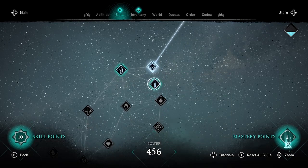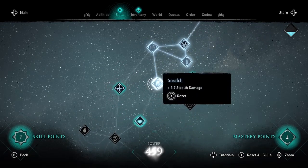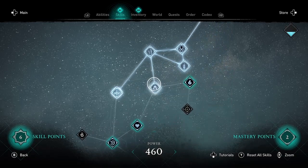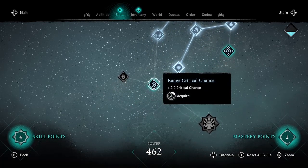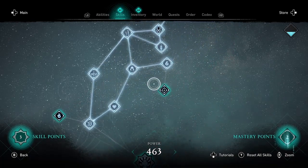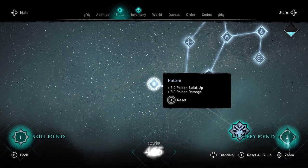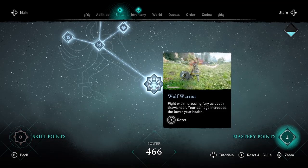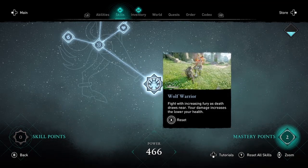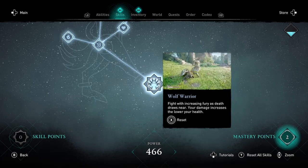There is another skill in Wolf, but I need to fill out the other nodes in order to get to it. After I've used all my skill points, I can use my Mastery points for the Mastery nodes in the middle of the tree. The second Wolf skill is Wolf Warrior: fight with increased fury as death draws near — your damage increases the lower your health.